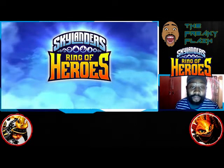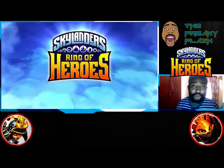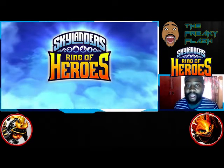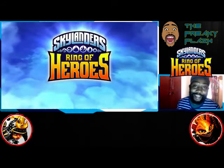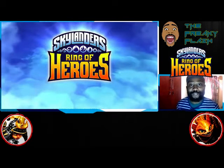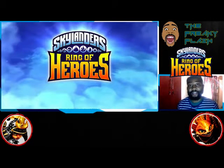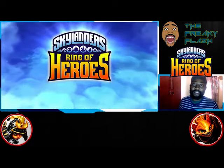I'll show you an example of that once we do the actual run. So you need an element neutral tank, two element advantage DPS, and from there it is simply tank and spank. You're just going to be smacking this dude, and whenever he's about to cast his five-second cast skill, you throw a disrupt in there and knock him out. Simple, easy — let's get it.